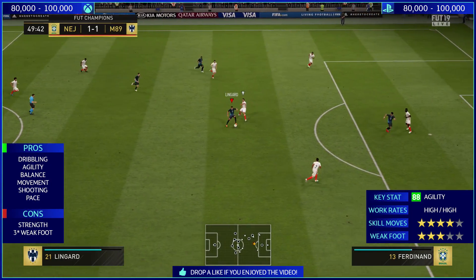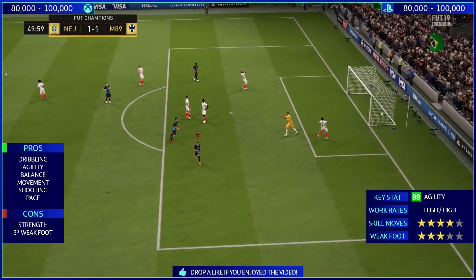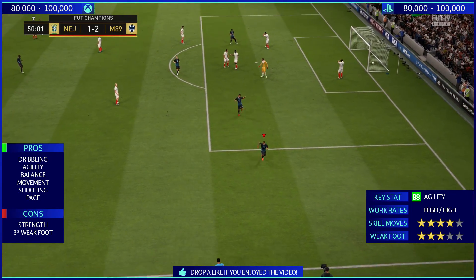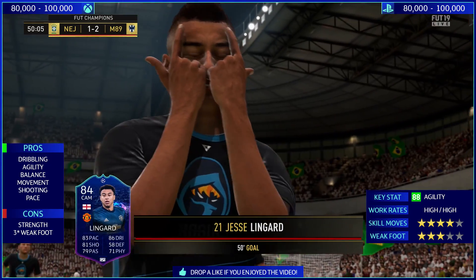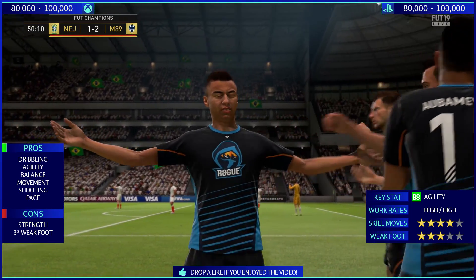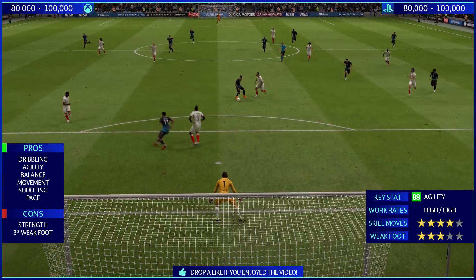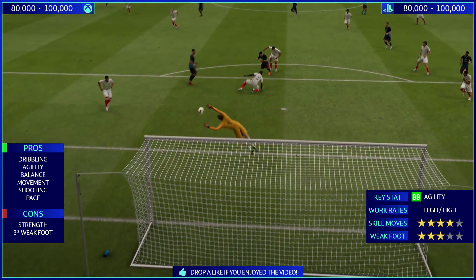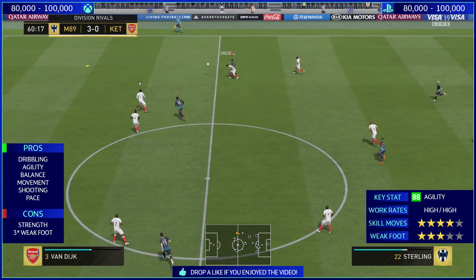The dribbling category — I know you're watching the gameplay right now, as Lingard finishes a pass in the 49th minute. His dribbling stat is 86 in total. 88 agility — that is nuts for this card. He's very agile and can slalom through a lot of challenges in this game. Very, very good with 88 balance too. 84 reactions, 84 ball control, 84 dribbling, and 86 composure. This card is a very, very good dribbler.